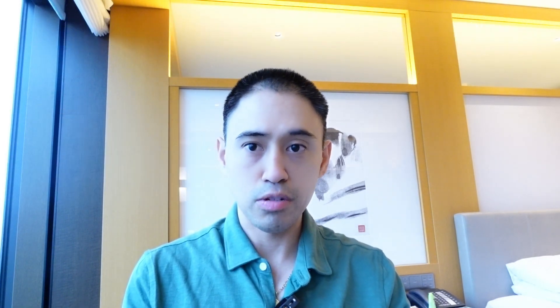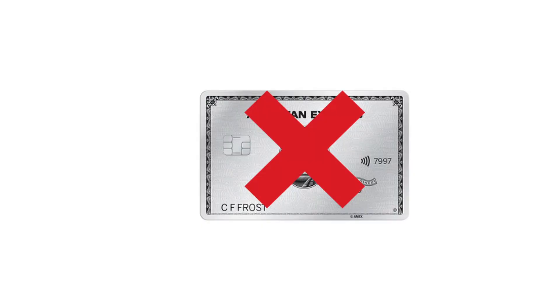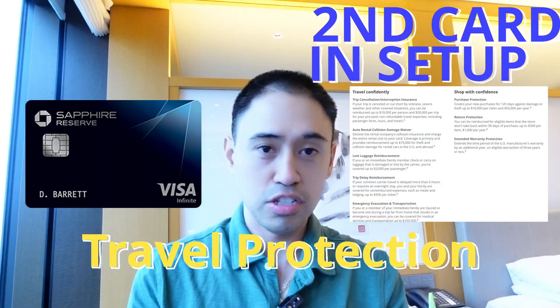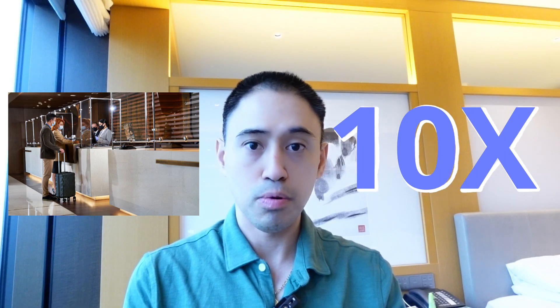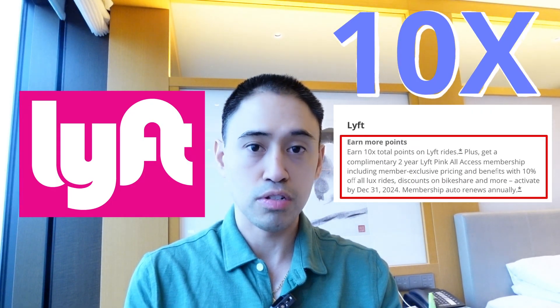While the Citi Premier lacks in travel and rental protection, the second card in the lineup picks up where it left off — and that is the Chase Sapphire Reserve, Chase's premier travel card. One of the reasons I chose this over the Platinum is the third card, which I'll get to. The Chase Sapphire Reserve is your powerhouse travel card with 5x on flights — which I've personally seen give great financial value over Google Flights — and 10x on rental and hotel through the Chase portal. Also, if you use ride-shares, the 10x multiplier on Lyft through the end of next year is very tantalizing.